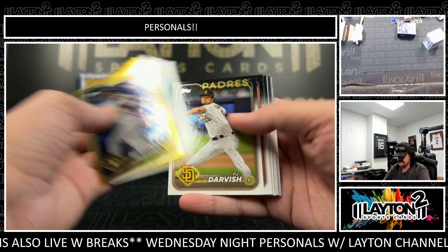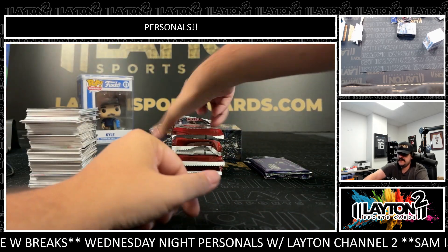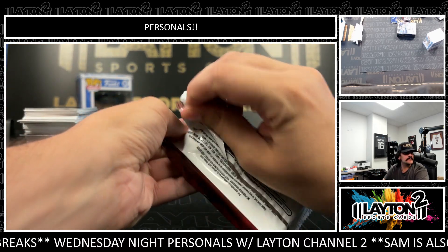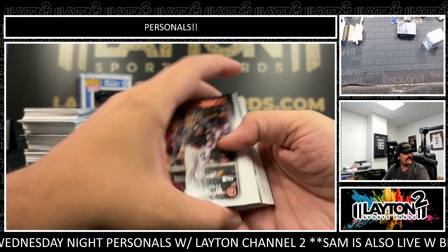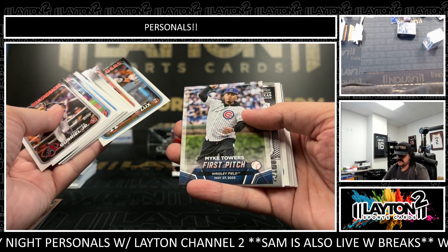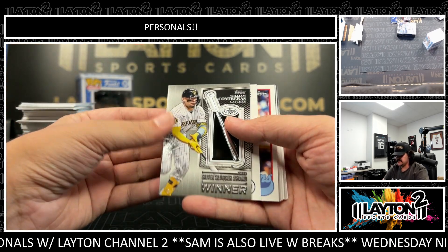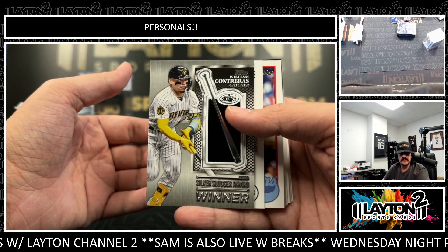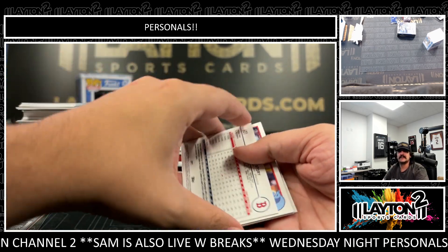Blake Perkins gold. Spencer Strider. Base paper. What was the call? There's a first pitch, Mike Towers. And William Contreras on the Silver Slugger Award. Got an extra relic there. Luka did foul out. Oh man, not good.